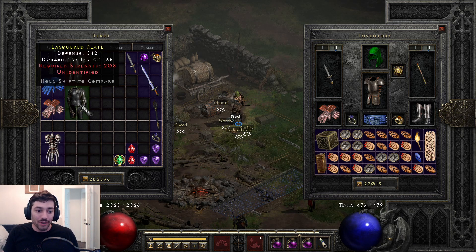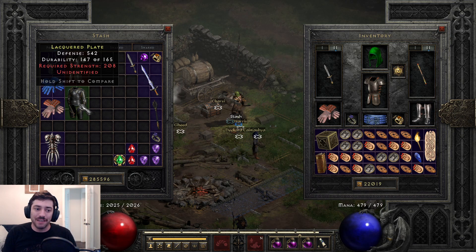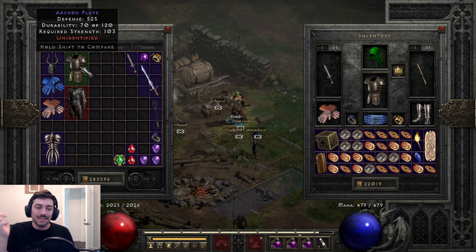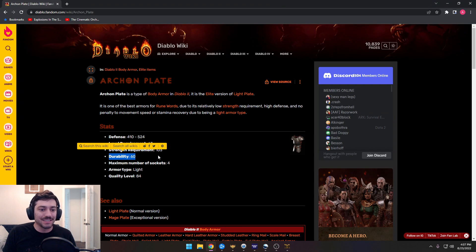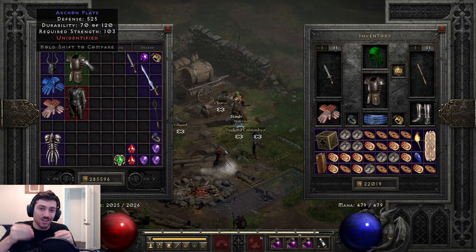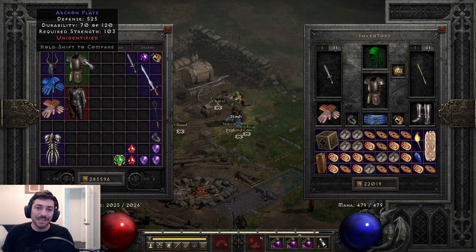How does a failed set work? The same way, except it becomes a magic item with double durability. So a magic Archon Plate at 120 durability — whereas a normal Archon Plate only has 60 — tells you that this rolled yes on set, but there is no set Archon Plate, so it failed over to a magic. That's how you can tell if you have a failed set or a failed unique: just look at the durability.